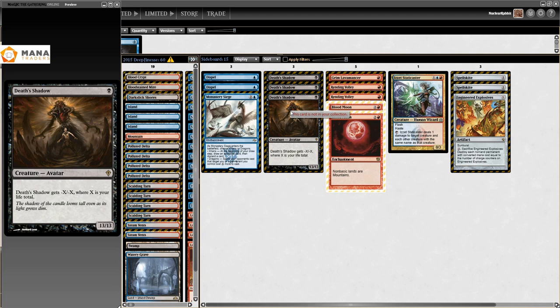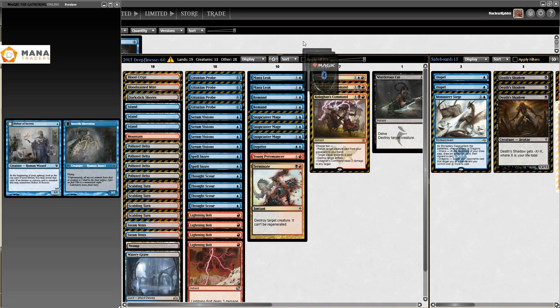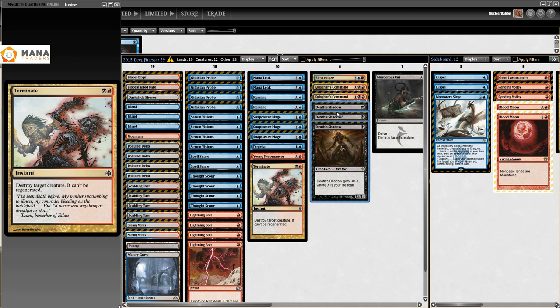I played a crapton of Grixis Delver - it's still my favorite deck. I even played it through GPs where Grixis Death's Shadow was a known factor, still saying I'm gonna play Grixis Delver because it's way more fun. What we ended up doing was putting Death's Shadow in the sideboard for the burn matchup, and we kind of accidentally stumbled on some of the best decks you could be making in Modern. However, what we did not figure out was to just dump Delver.